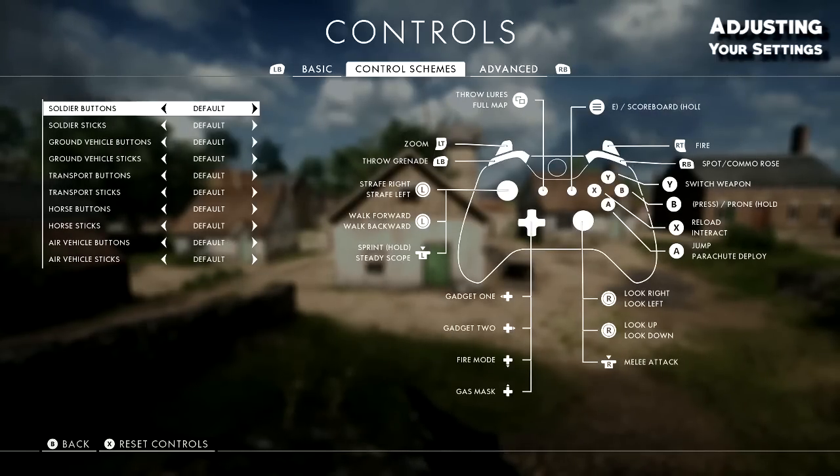For control schemes, the default has melee attack set to R3 and B or circle on PlayStation set to crouch. I flipped those. The reason is when you run and crouch you perform a slide, and it allows more control to go prone without having to take your thumb off the crouch button to move it to your aiming stick — that's too much motion and enough to get you killed. So I set mine to alternate.